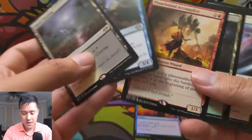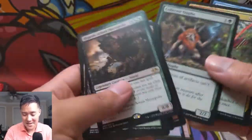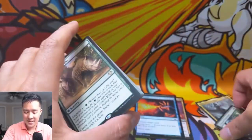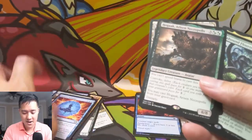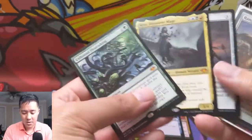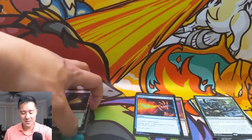Big hits: two horizon lands, three mythics — two horizon lands and three mythics, that is insane! This half a box was insane. Crushing Footfalls, Force of Negation as the best rare, another solid rare, two horizon lands, four mythics in half the box, and one of them is a Ranger-Captain of Eos foil. I'm going to use the TCG Player app to see how far we got in just half the box.